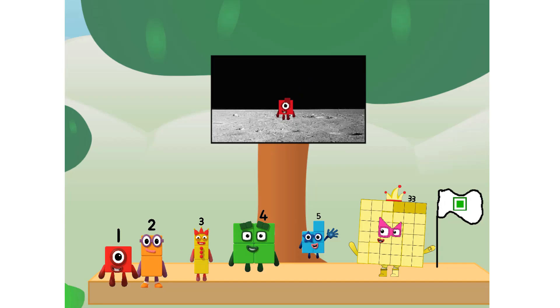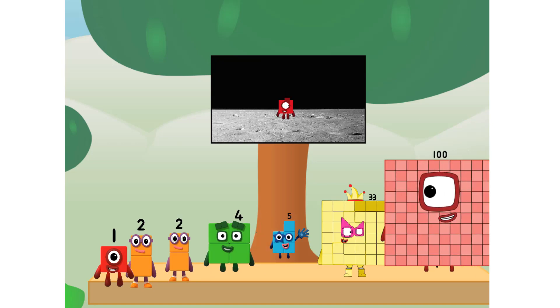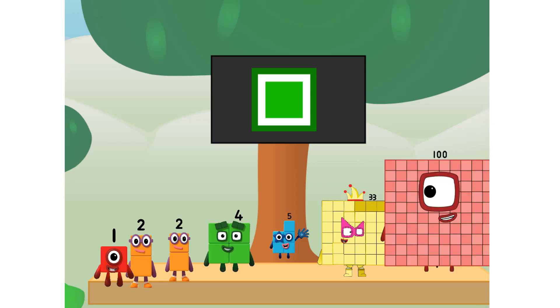We did it! The only thing left now is to plant the square club flag. Numberland, we have a problem — I forgot the flag. Don't worry, little one, I'll take care of this. Ninety-one, and I promise — no rockets. Square power only.